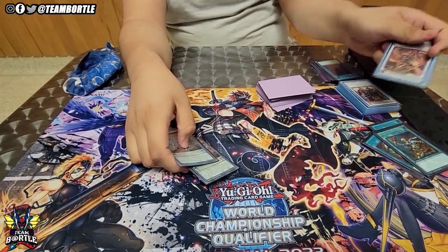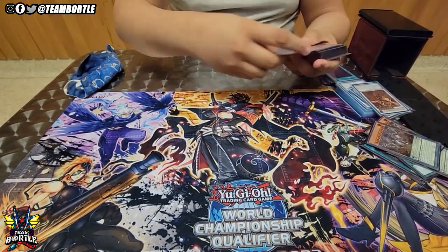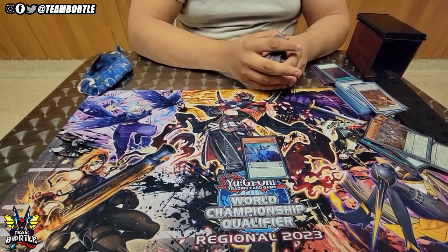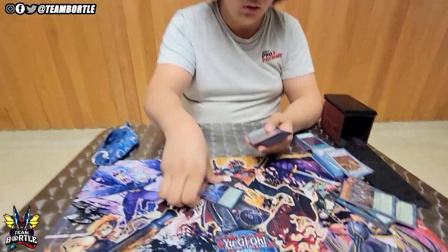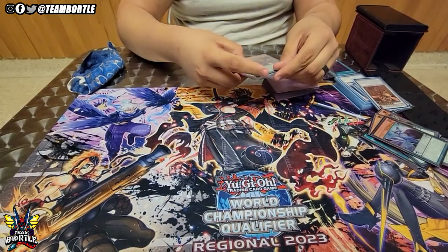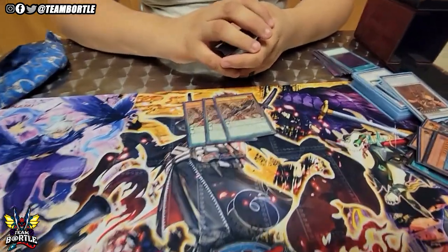Astrograph plus Revolution Dragon is insane — you get so much card advantage. You add one Revolution Dragon and special summon one, so you're getting like plus three off having an Astrograph. Moving on to the main Draco package — three Ignis.